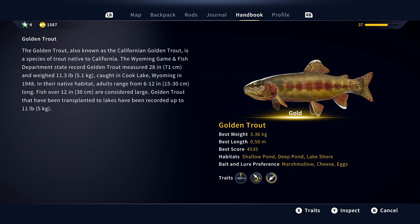The golden trout, also known as the Californian golden trout, is a species of trout native to California. The Wyoming Game and Fish Department state record golden trout measured 28 inches and weighed 11 and a quarter pounds, caught in Cook Lake, Wyoming in 1948. In their native habitat, adults range from 6 to 12 inches long, and fish over 12 inches are considered large. Golden trout that have been transplanted to lakes have been recorded up to 11 pounds.